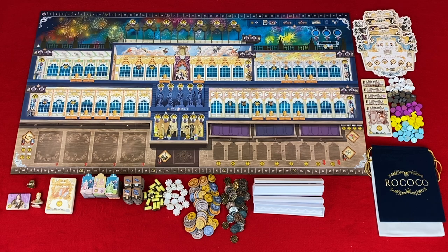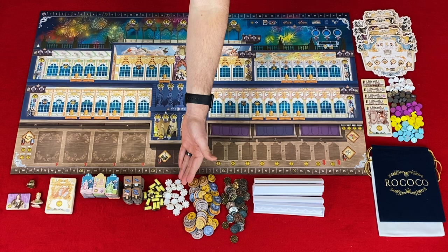Resource tiles. When getting a resource tile, you could use it for the top resource, placing it in your resource tile rack, or you can gain the bottom tokens depicted, taking those immediately and then discarding the resource tile. Thread tokens, lace tokens, money, resource tile rack.